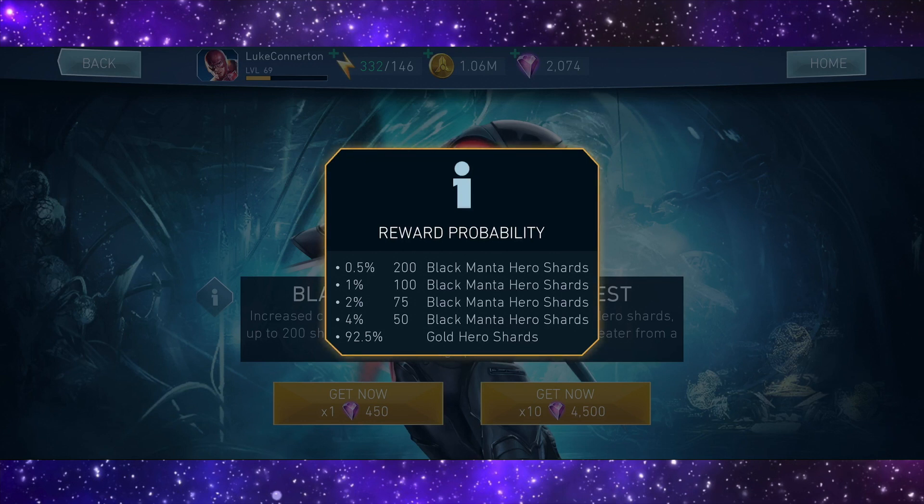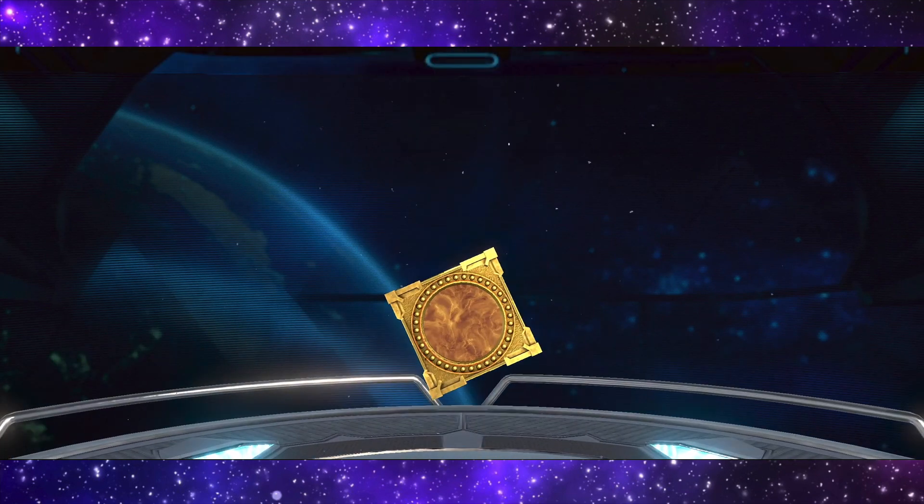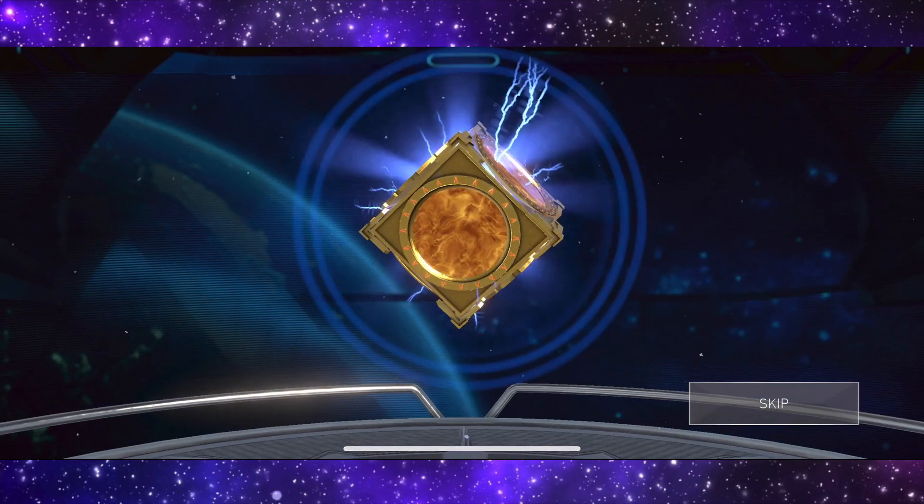We have a four percent chance to get 50 Black Manta shards, so that's a plus. Let's see what we get from the first one. All right, we got a gold one - let's see what we get from the gold because there are some gold characters I still don't have.